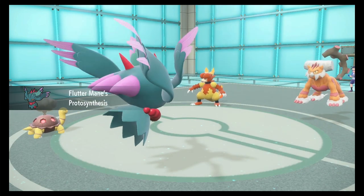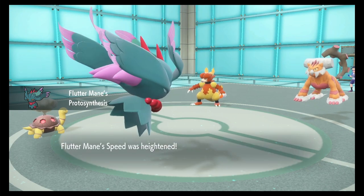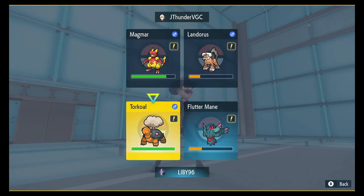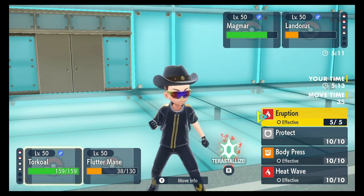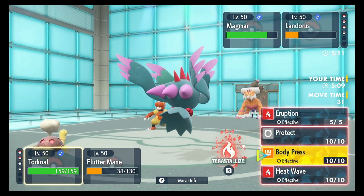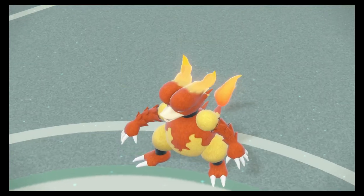Does Magmar have Flash Fire? Do I have another turn of Trick Room? Oh my gosh, I do — okay cool! I can Eruption here. I'm gonna Body Press the Magmar and Shadow Ball the Landorus since I have one more turn of Trick Room.